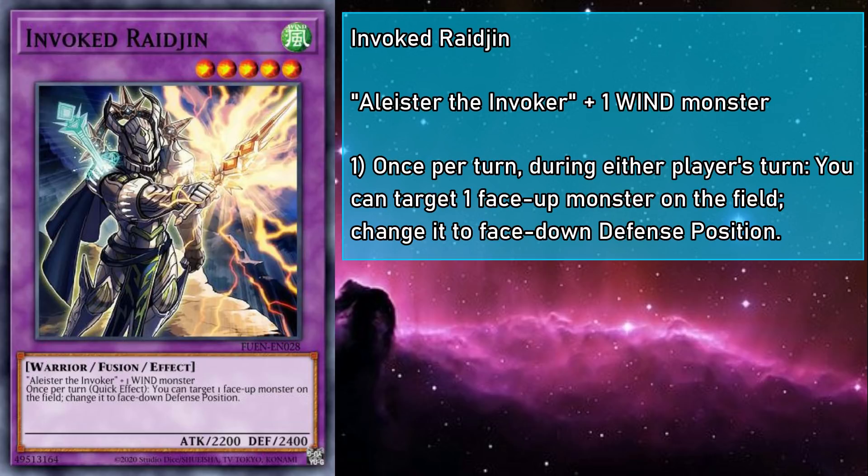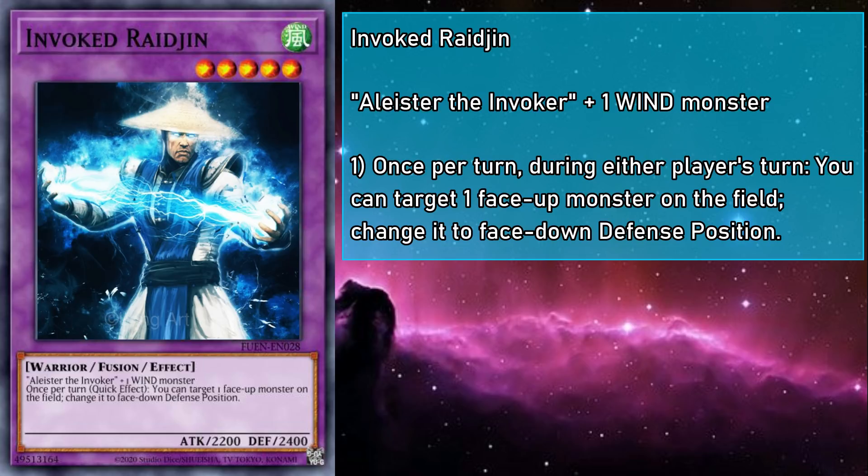Invoked Rhaegen is a level 5 wind warrior fusion monster with 2200 attack and 2400 defense, requiring Alistair and a wind monster as fusion material. As a quick effect, you can target a face-up monster on the field and change it to face-down defense position. Of all the invoked monsters, this is the one with the most utility — it's effectively a repeatable Book of Moon on legs. You can even bypass the self-destruction effect of Instant Fusion by having Rhaegen target itself. Wind is a pretty tough attribute to get a hold of, but thanks to hand traps like Droll and Lock Bird, as well as a surprising amount of synergy with Wind Witches, there's always a chance this ruler of thunder can hit the board.